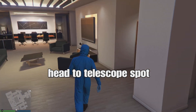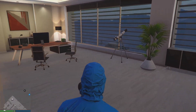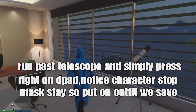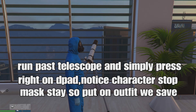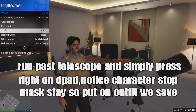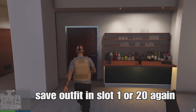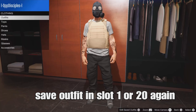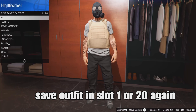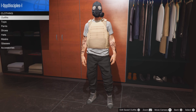Now we're going to head to the Tosco spot at your apartment or anywhere that has a telescope, and do the telescope glitch. To do that, run past the telescope and press around on the d-pad - you'll notice your character stops. Then put on the outfit with the chemical mask, save it, and back out and walk away from the telescope.